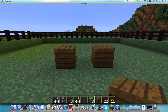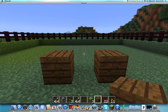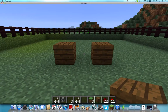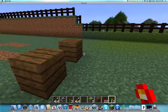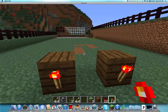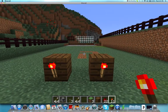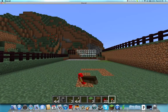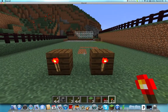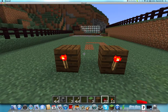First, you need any kind of block except for glass — it does not work with glass — and then you just place them down like so. Then you take redstone torches and put them on the back, on each of them. Take note that your turret will be shooting this way, so whichever way you put the torches on is the opposite way of where it's shooting.